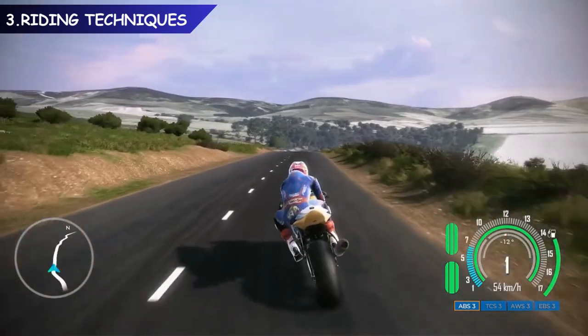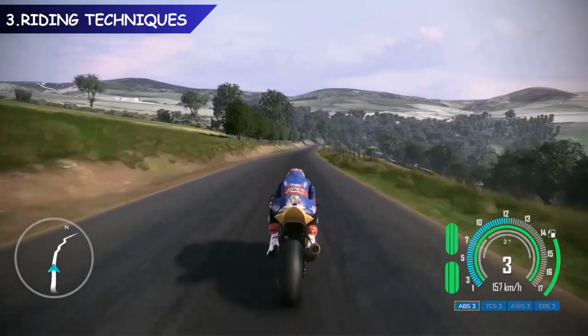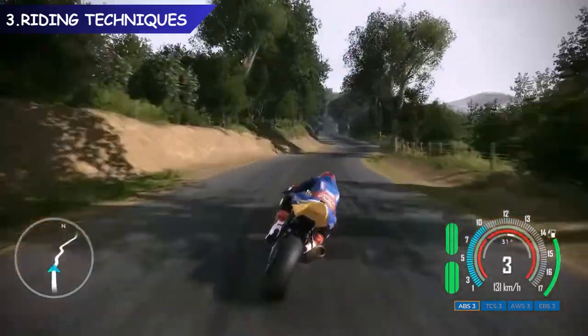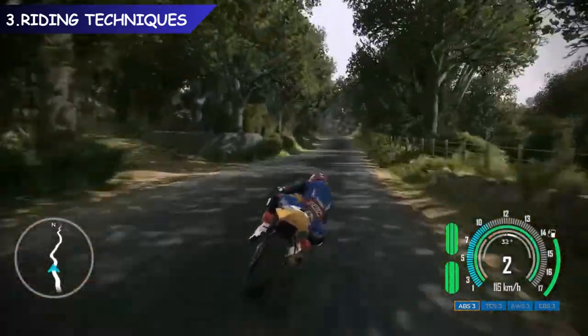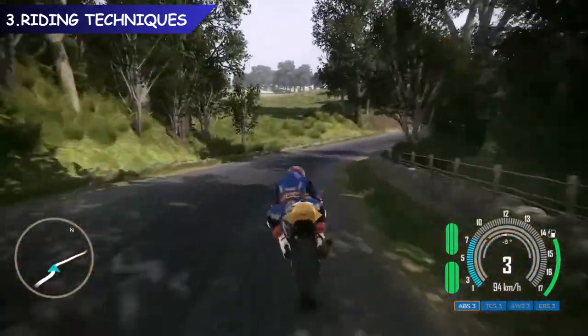Causing you to fall off. If you accidentally hit a curb, it's possible to save it by lifting off the accelerator, depending on the speed and angle you hit it. Crashing is inevitable when you're getting started, but practice makes perfect, so don't be disheartened. Explore the open world between events to get a feel for the bike and practice without any pressure.